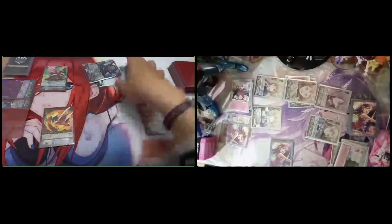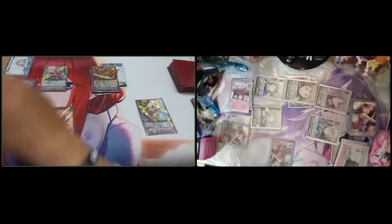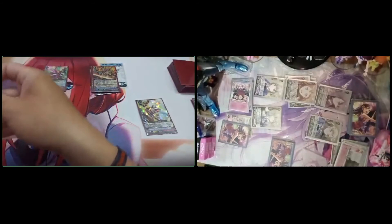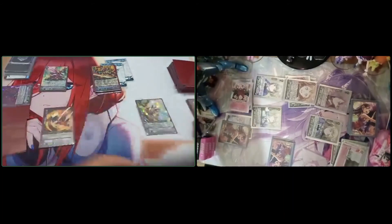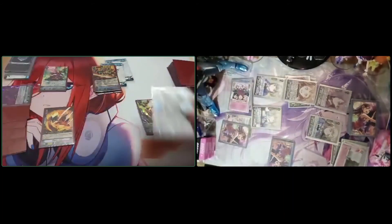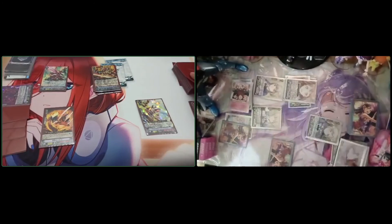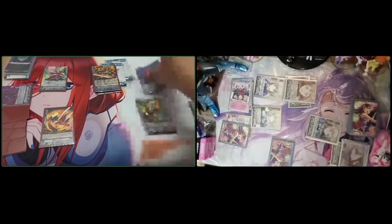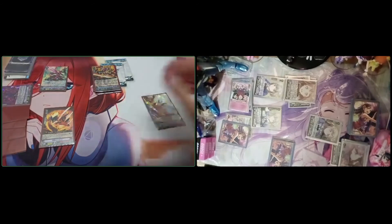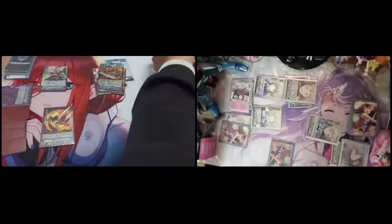I stand and draw. Dragonic Overlord The Cross — Imaginary Gift Force One. Activate Torn Cannon skill: counter blast one. I return Rebirth to the bottom. Retire your front row Grade 2 rear guard on the right side. Yep, and draw one. Then I call Ignoro Dragon. In-World skill — wait, not yet. Let me think. First I activate the Rebirth skill: soulblast one, crossover to the Rebirth.